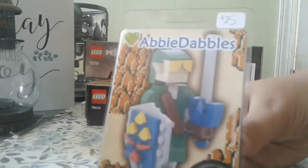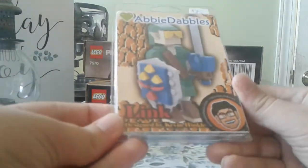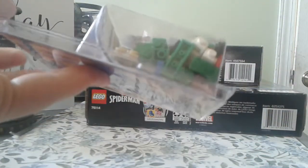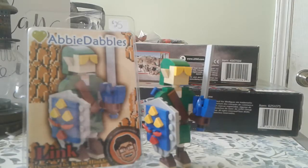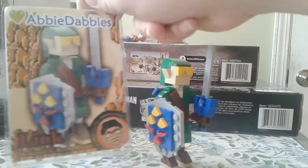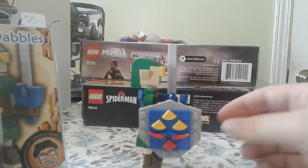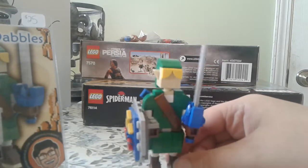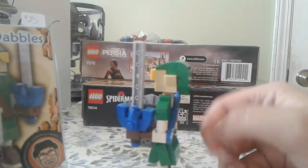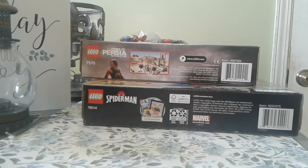First up, I've got this cool custom Lego Link from The Legend of Zelda — a fan design. I'm going to pause filming and build it. Here we have Link all put together. This is by Abby Dabbles; they make some really cool custom sets. This Link is very nice. I like the way the Hylian Shield is built, the Master Sword, and what they did for the hair. Overall, it's great.